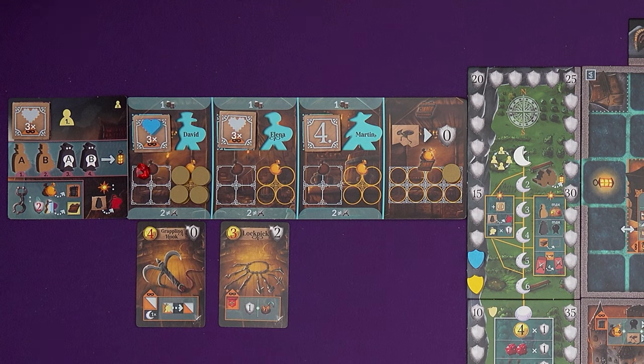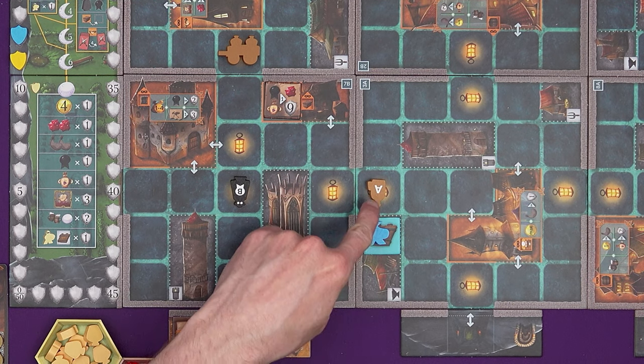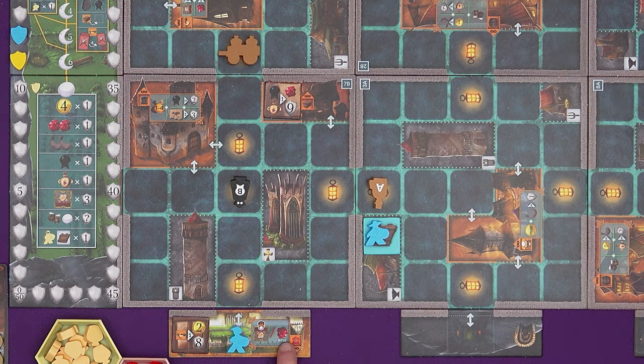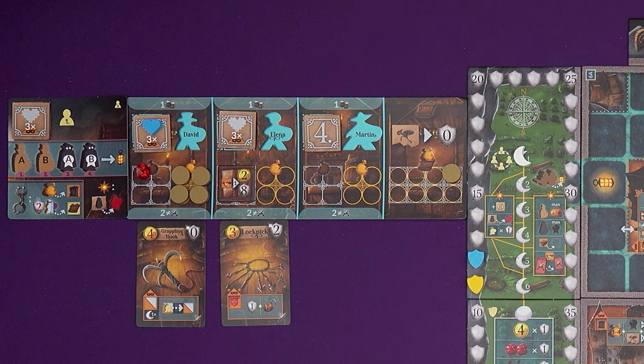Elena has a lock pick. She moves three spaces — she gets to skip a space occupied by a noble, which with six movement lets her go straight into the villa. At the villa you can spend an action to either completely fill up on gems or steal the painting. One of these two things will have a lock pick symbol, meaning you can't choose that option without a lock pick. Elena has one, so she's going to steal the painting, which is worth two gold and eight points. It takes up all the slots in her loot section. That's her three actions done.